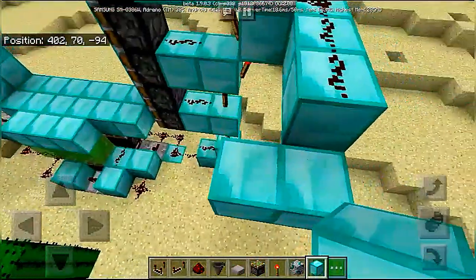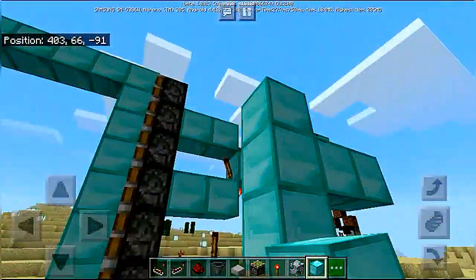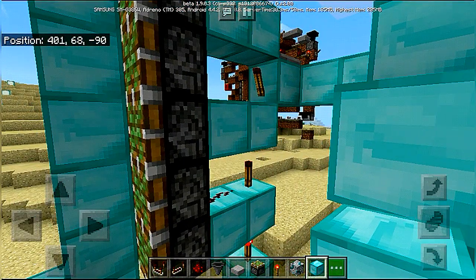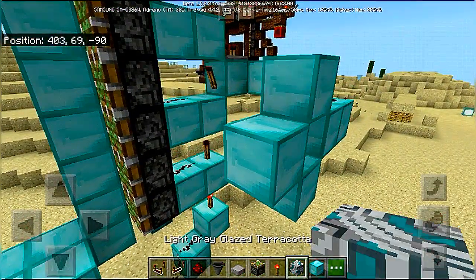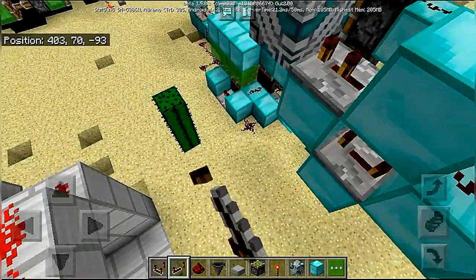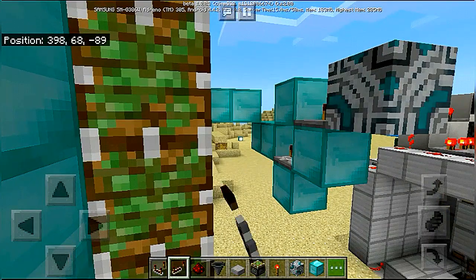I don't know why on touchscreen Minecraft is so janky and buggy. I need that block. And another terracotta block over here. Now for the repeaters, this one needs to be at four ticks and this one needs to be at two ticks. Place the pistons on the side of this block.